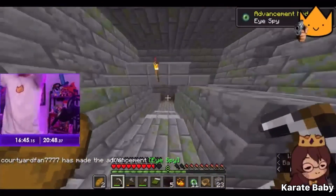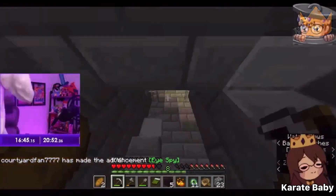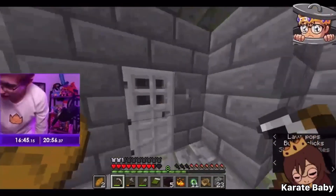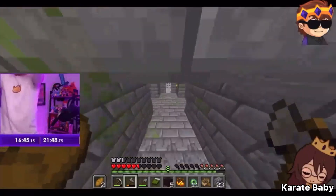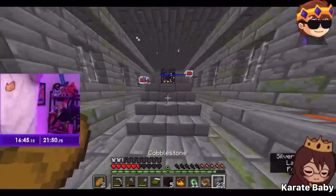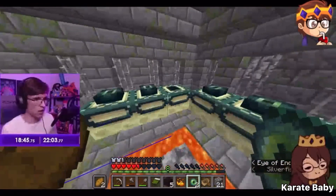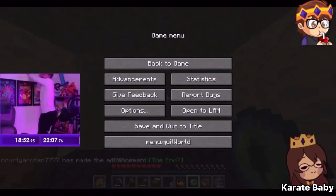Once he enters the stronghold, he starts navigating but has a little bit of a poor stronghold due to its size. He perseveres through it, spending about a minute and a half searching through a ton of random rooms, and then ends up finding the portal room. He grabs out his eyes of ender and fills in all the end portal frames, entering the End at 18 minutes and 52 seconds.